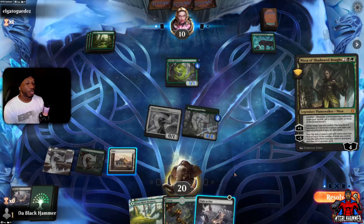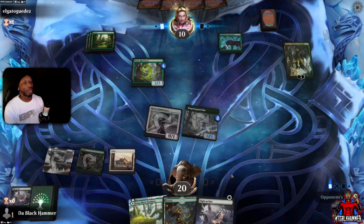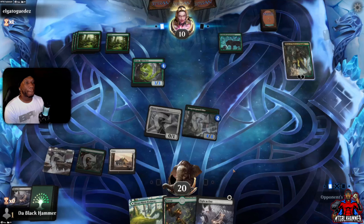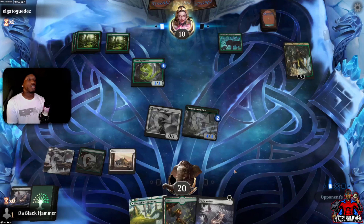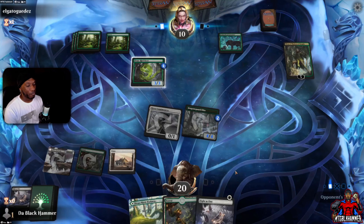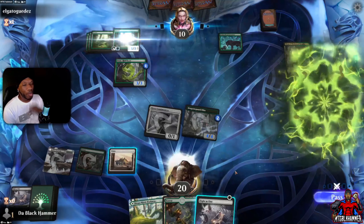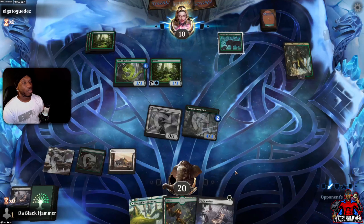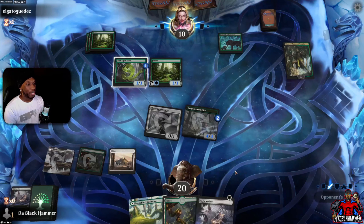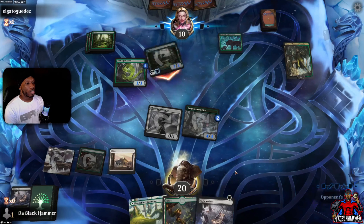Our opponent would've been down to like five, but not quite finished. They got a free creature. What you gonna do? We're not scared over here. I thought you were gonna minus — quick. With Nissa, the good thing is they don't keep the three/three, it's only till end of turn. I'll take the three.